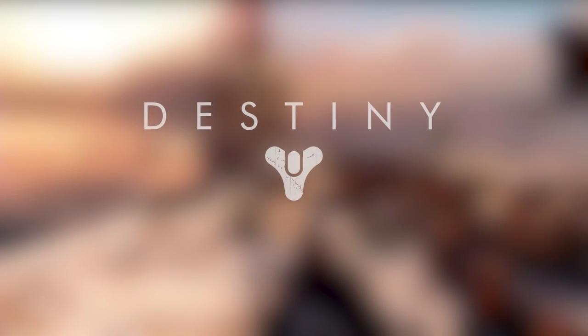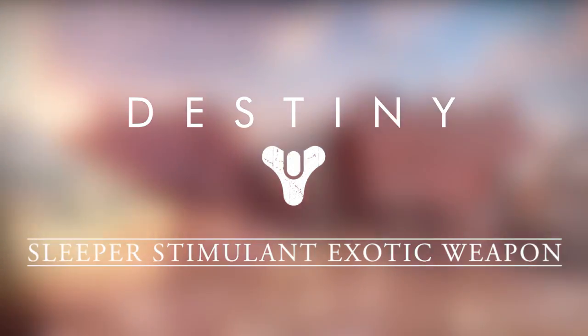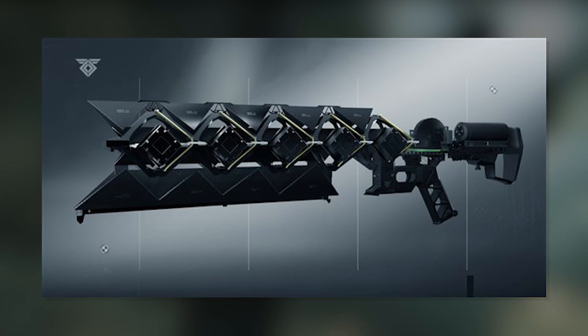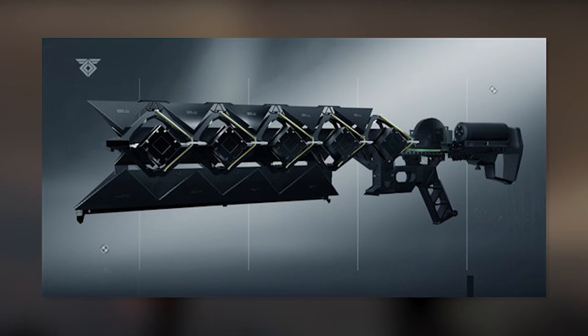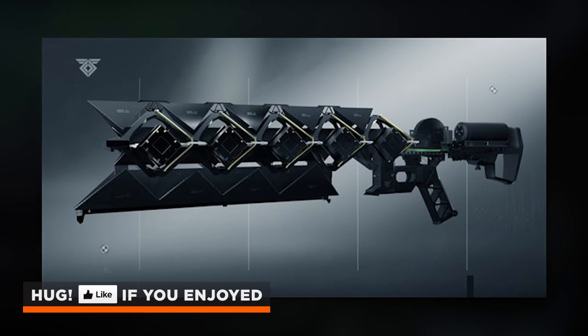Hi guys, I'm Mr. Bow and in today's Destiny video we're going to be taking a look at a brand new exotic weapon we're going to be able to get in The Taken King. This is the Sleeper Simulant — it's an exotic we've known about for a while. If you're getting the collector's edition of The Taken King, you'll actually get a schematic of this weapon which you can put up on your wall.